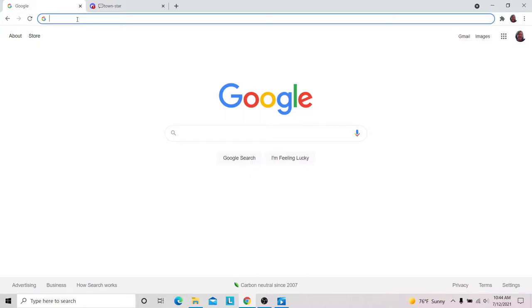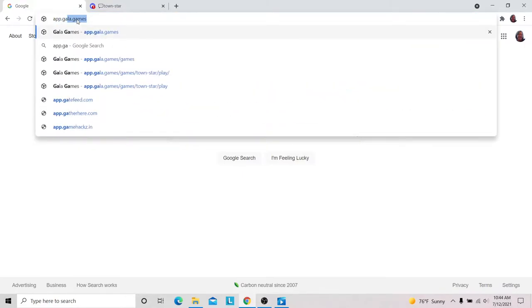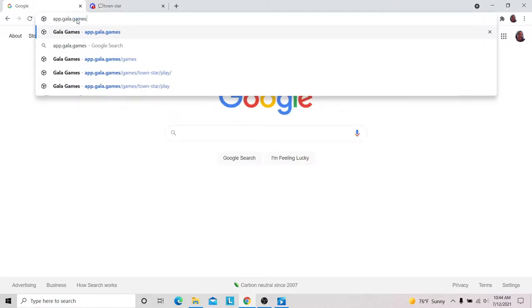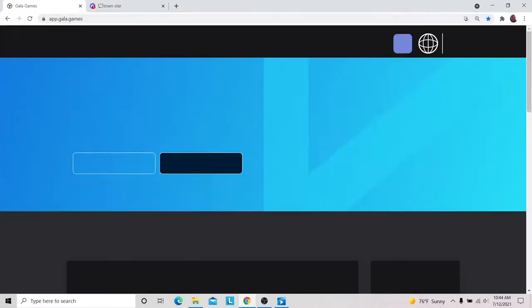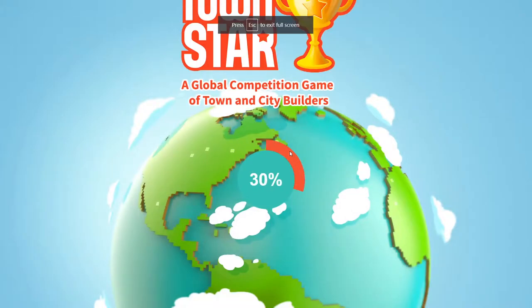Hi there. I wanted to talk a little bit about a pay-to-play game called Townstar by Gayla Games. The website to get started is app.gayla.games — just go and sign up for an account. If you use my link, you can get some points for that.